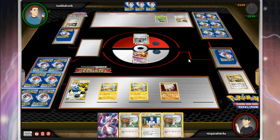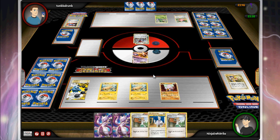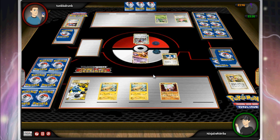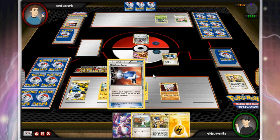He comes out for a Scyther — that's mistake number one, tipping his hand to me right away that he's running Scizor Prime. That obviously means when I get DCEs, I only need to attach them if I'm going to be discarding them on that turn, so I can prevent Scizor from locking me out of attacking. Then I draw into my third Mewtwo and just play the Professor Oak — I definitely don't want to drop another one.